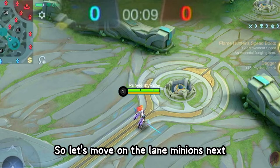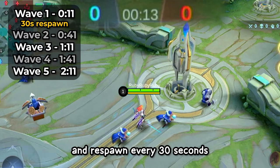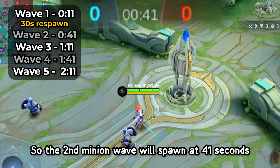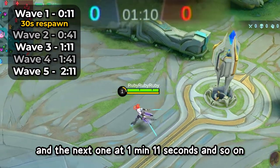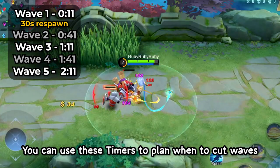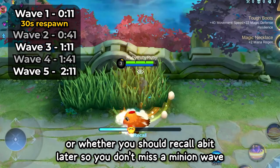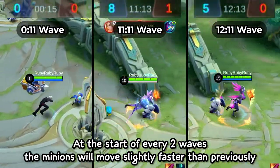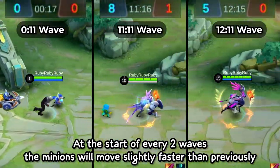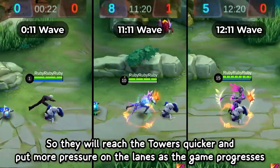Moving on to lane minions: minions in all lanes will start spawning at 11 seconds and respawn every 30 seconds. So the second minion wave will spawn at 41 seconds, the next at 1 minute 11 seconds, and so on. You can use these timers to plan when to cut waves or whether you should recall so you don't miss a minion. At the start of every two waves, the minions will move slightly faster, reaching towers quicker and putting more pressure on the lanes as the game progresses.